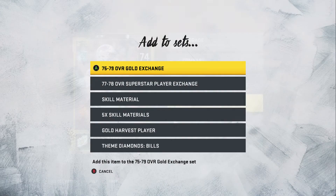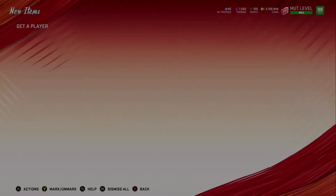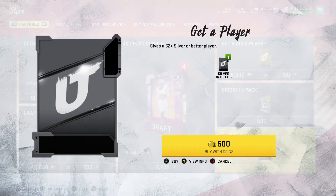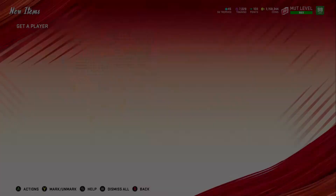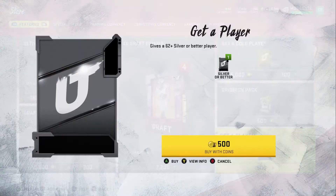Here's the full breakdown: 66 and below, put into the set to hopefully pull a new power up. 70-71s, put into the Gold Harvest. 73-74, quick sell for training. 75-76, put into the Gold Harvest. 77-79, quick sell for training. Any elites you get, sell on the auction house right away for more coins. That's basically the whole strategy.